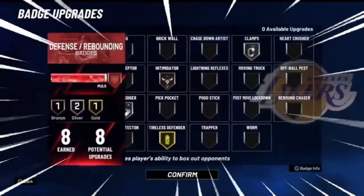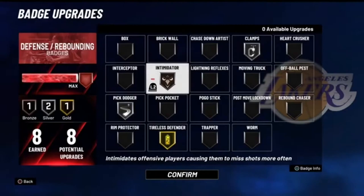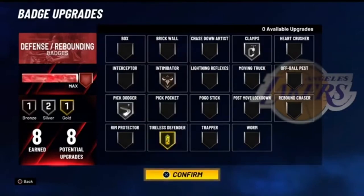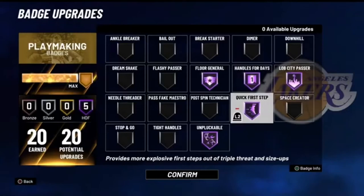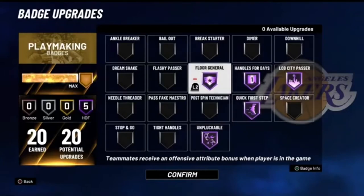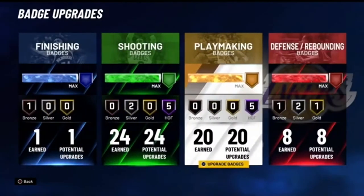This is my current badge setup. For defense, I got clamps, intimidator bronze, pig dodger silver, and tireless defender gold. You don't have to copy my defensive badges — this is just how I play defense. For playmaking, I have Floor General Hall of Fame, Lob City Passer Hall of Fame. And for dribbling badges: Handle for Days, Unpluckable, and Quick First Step.